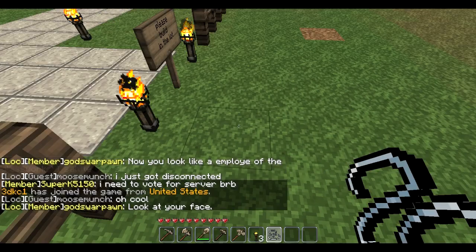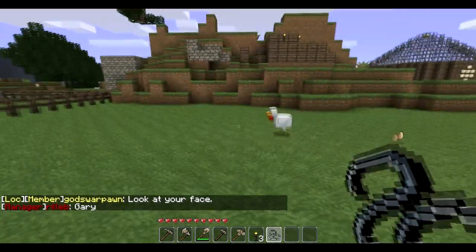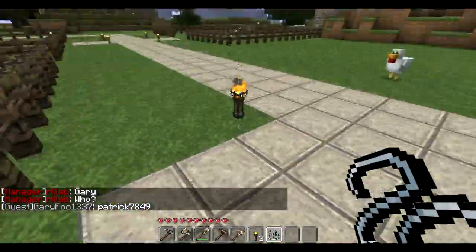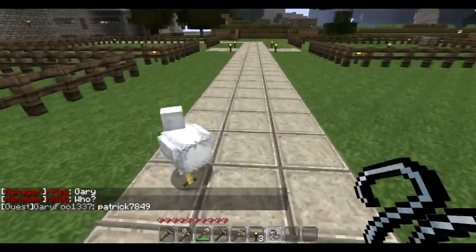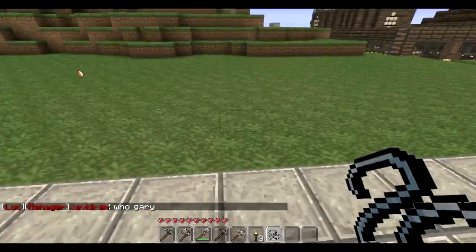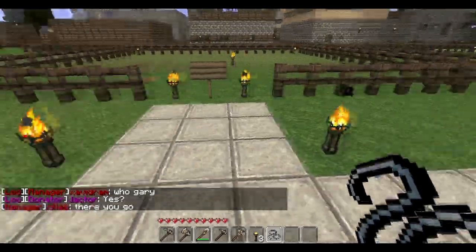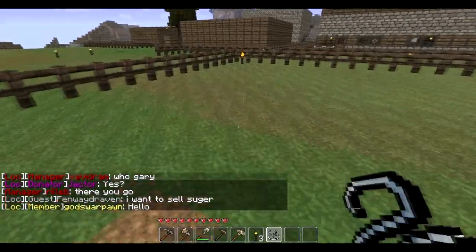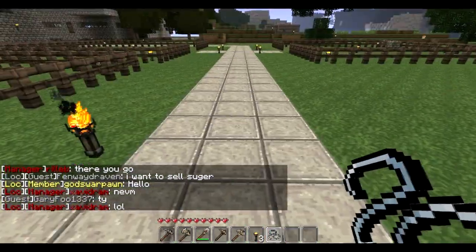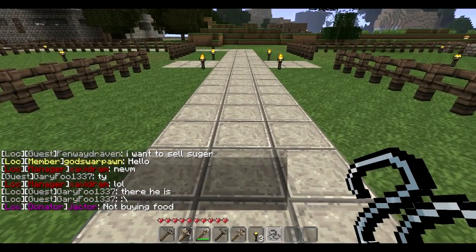Another thing to help out the server: if you can, go to the website and click the link that says something about voting. If you vote, that attracts more people to the server, and then we get more donators that keep the server up. Also, if you vote and type in your name in the field that requests it, you can get 5,000 EMP bucks instantly added to your account. You can vote once a day, every day.